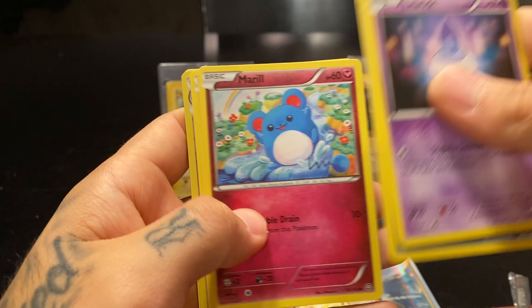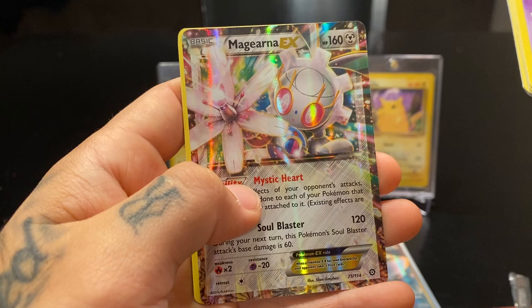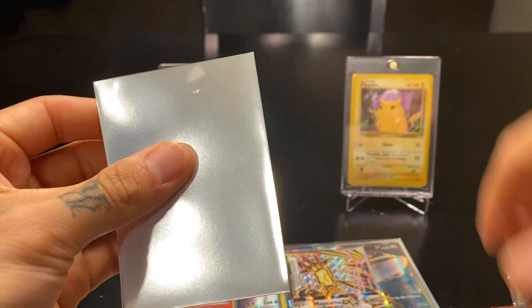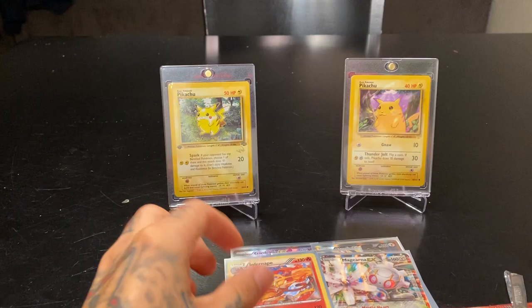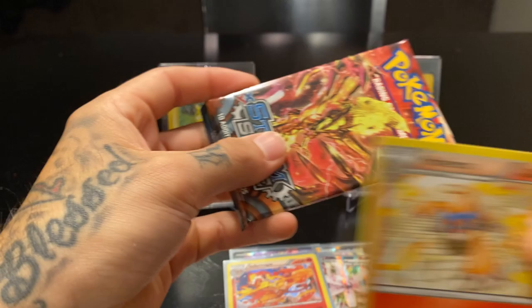Litwick, Dino, Ponyta, Merill, Litleo, Nidoking reverse holo with the baby Nidoran — it's cute. And a Magearna EX! Monferno, Shield On, Ambipom. We'll take it. Going back — is that the last Infernape evolution form? I think it is, that's awesome. I'm actually trying to get him on Pokémon GO right now — I think I need like 30 more candies to evolve my Monferno.